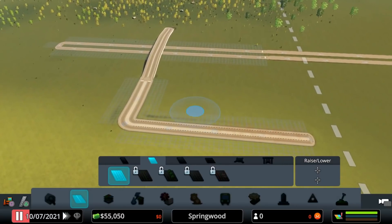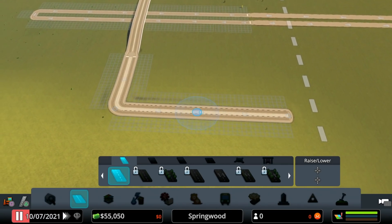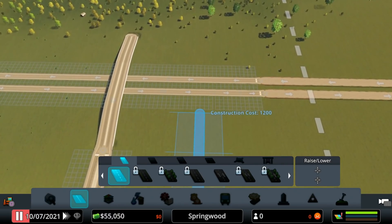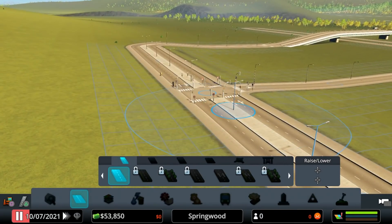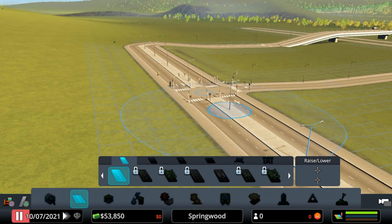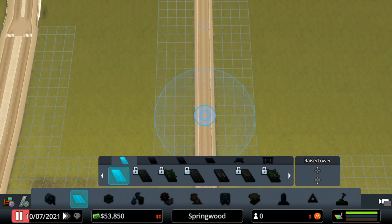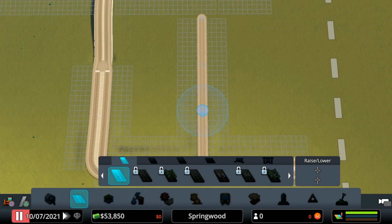We'll build a few roads off of this — not too many. We want to skip an intersection here and build down most of the way toward the highway. We don't want roads carrying a lot of traffic to have a lot of intersections. We want people to move down them, get to the part of the city they want, then turn in. I'm going to use up some of this space with some side streets.